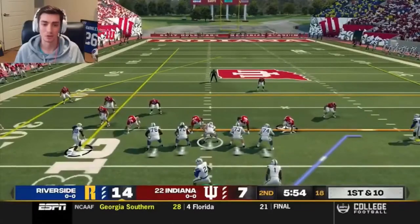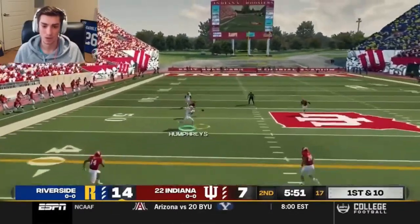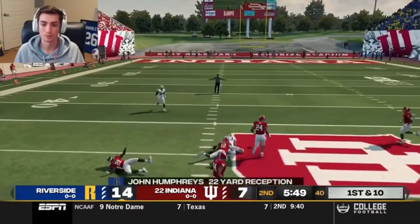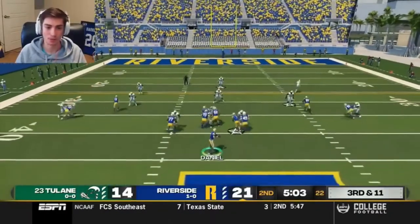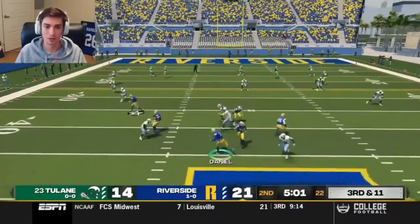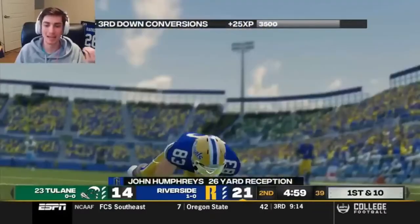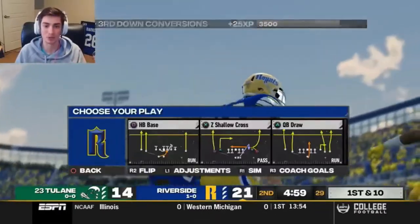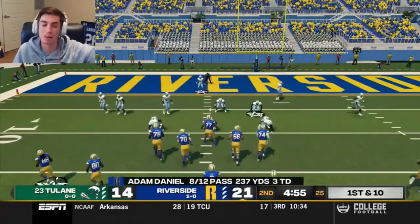Ideally, this would be the final drive of the half. But if we can beat them over the top early, we're going to try to do that. Humphreys — good route. Four verts on the field, probably not the best idea. But can we get it to Humphreys? Laser beam — got it to John Humphreys. That's that big-time arm from Adam Daniel that gives us the opportunity to fit the ball in some of these windows where we ordinarily wouldn't be able to.